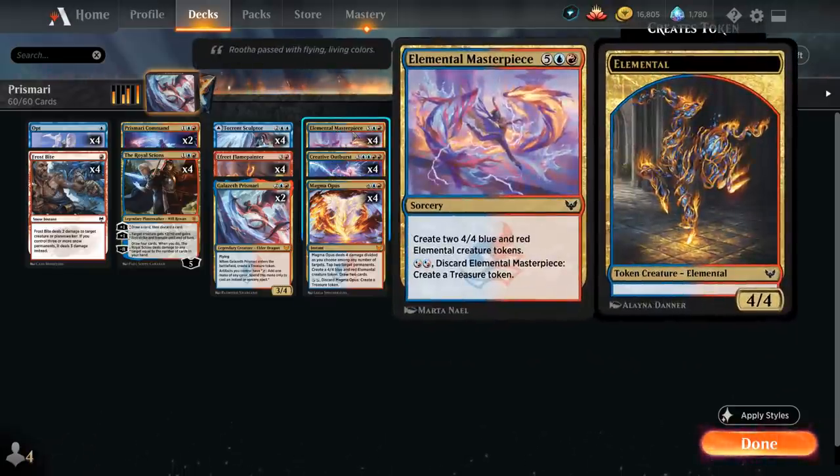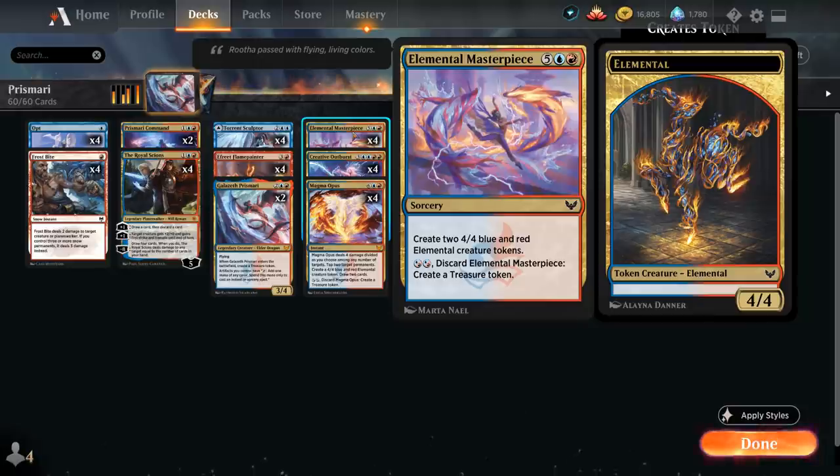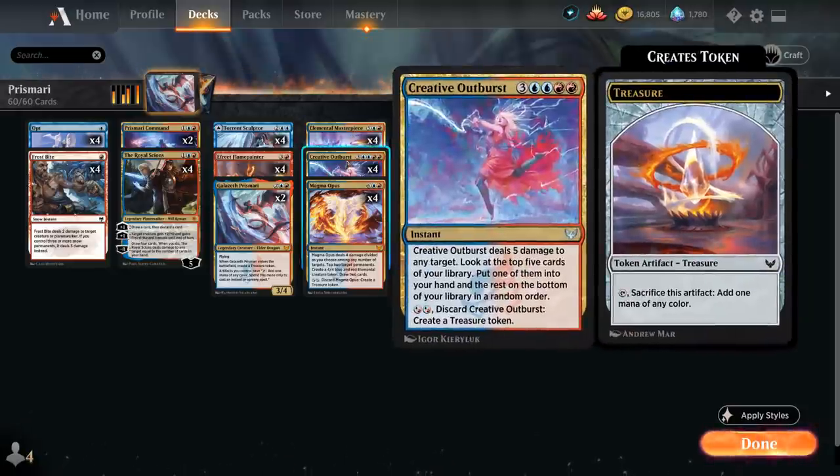We've got Elemental Masterpiece, a seven-mana sorcery that creates two 4/4 blue and red elemental creature tokens, or for two blue-red hybrid mana we can discard it to create a treasure token. Same goes for Creative Outburst, a seven-mana instant dealing five damage to any target. We can look at the top five cards of our library, put one into our hand and the rest goes on the bottom.